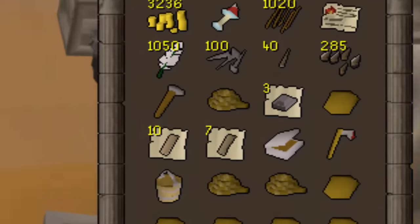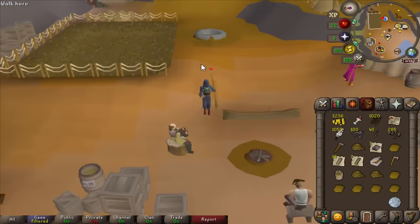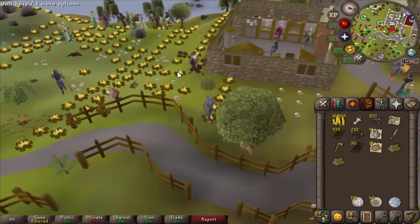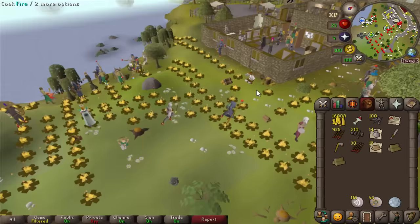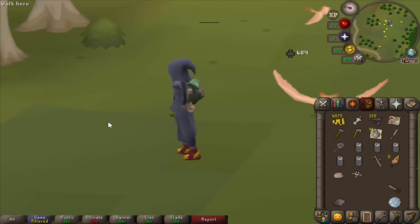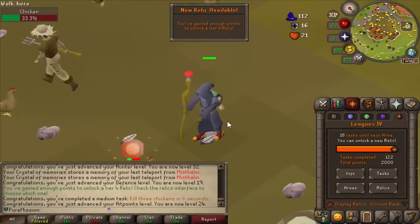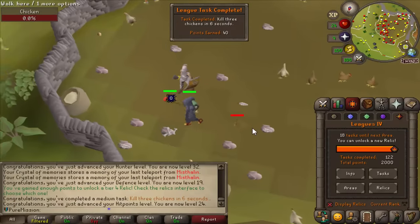The entirety of Draynor is on fire because everyone has the Trickster nine-fire relic. Trickster gets even better — you can't fail on hunter traps and it's better at lowering chins. I've unlocked my final tier — what did I even do? I killed three chickens in six seconds. That's a task! I was trying to get some bones.